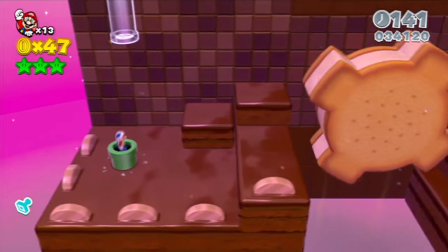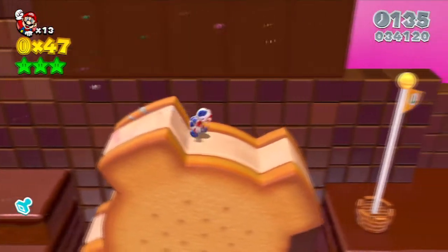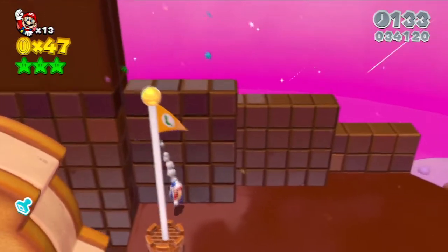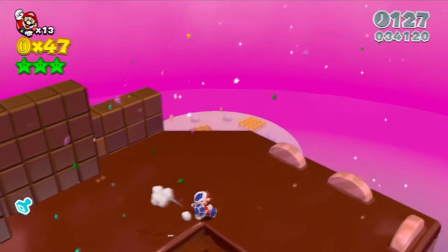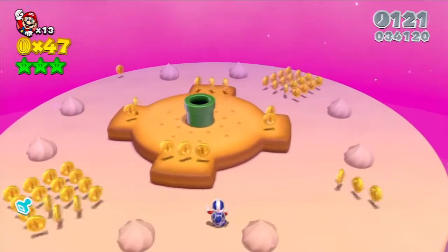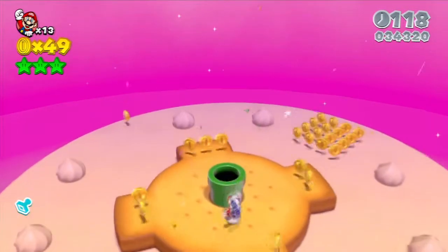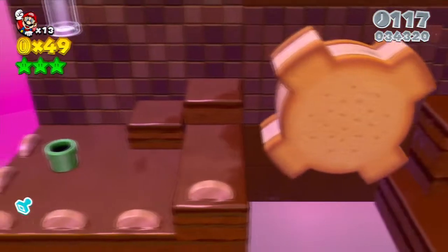We're gonna find out where I missed the pipe. I did it! You're actually supposed to just jump there — that is like the first time they've done this in the game. This is actually how you get to it. Usually they don't make it so there are any stars you can get by doing anything weird like this at the end, but I guess they suddenly decided to change their tune and make it so you just jump over here. Crazy.